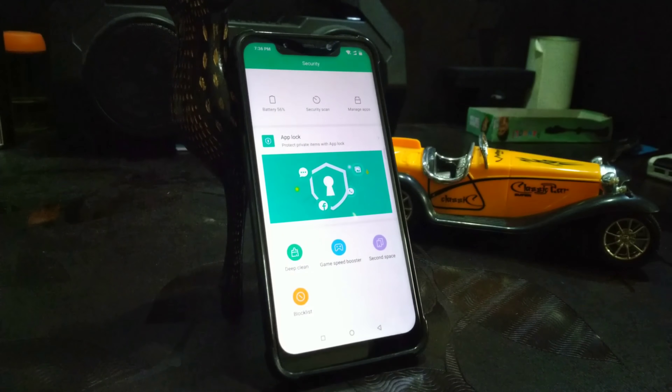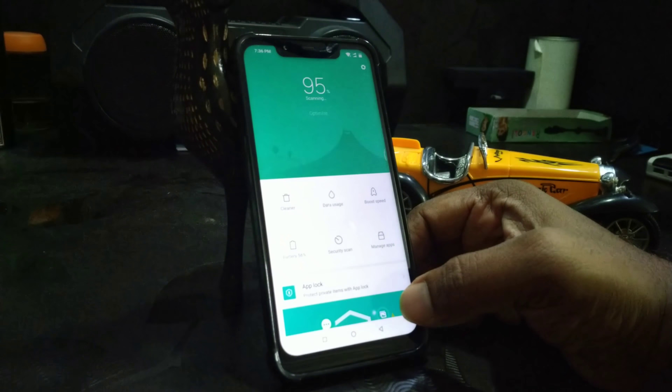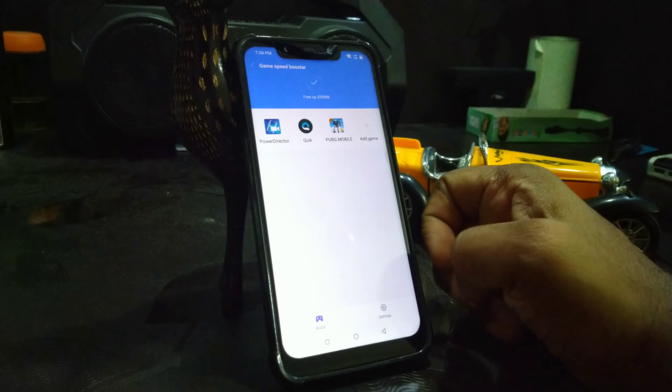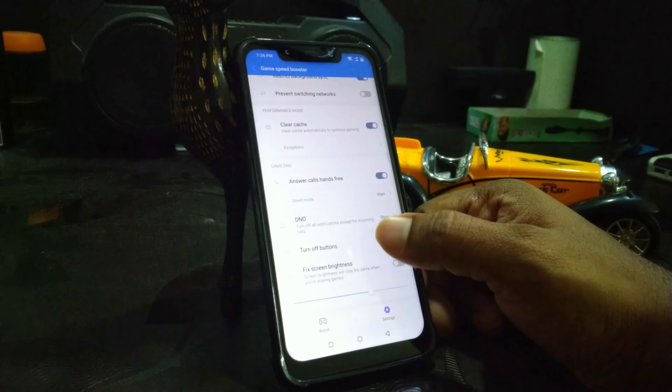This phone is a powerhouse which has the Adreno 630, Snapdragon 845, and liquid cooling. To make the most of this powerhouse, which is the Poco F1, you can enable the game booster mode under the security options.